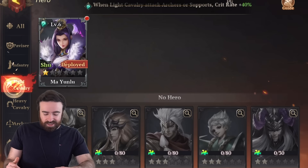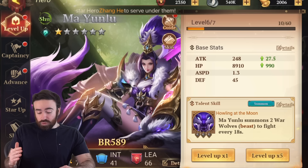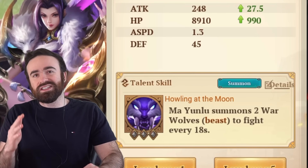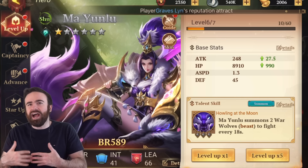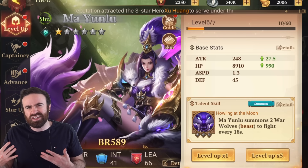You can see the different types of heroes here — they all have different abilities. For example, Ma Yun Lin here summons two warwolves to fight every 18 seconds, which can be a really big help. I only have her at a lower level, but as you level them up, you get more skills and they also get stronger.